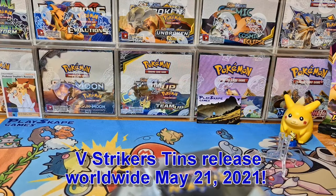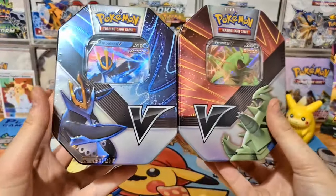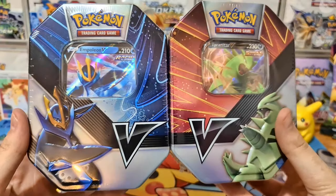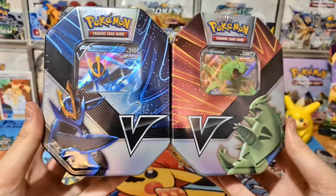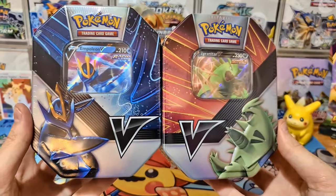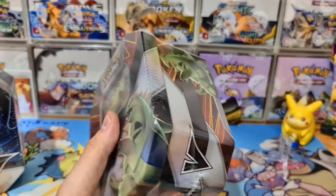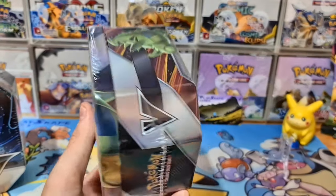You've got Rapid versus Single Strike — they're kind of battling each other. Please leave a comment below: are you Team Rapid Strike or Team Single Strike? I'd love to know. Let's open up the Tyranitar tin to start off with. I'm looking forward to seeing what packs are inside.